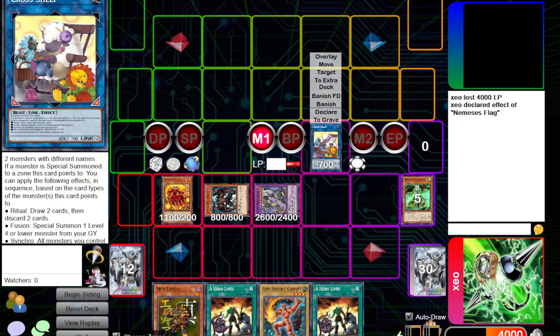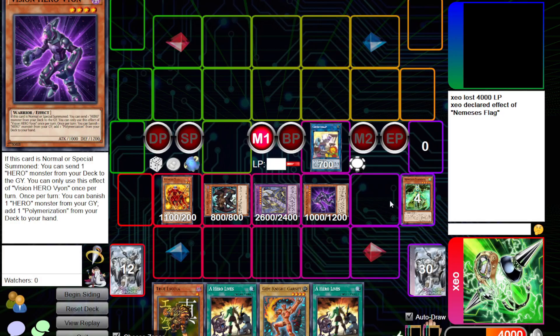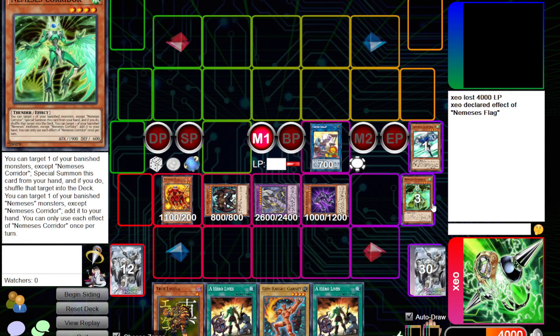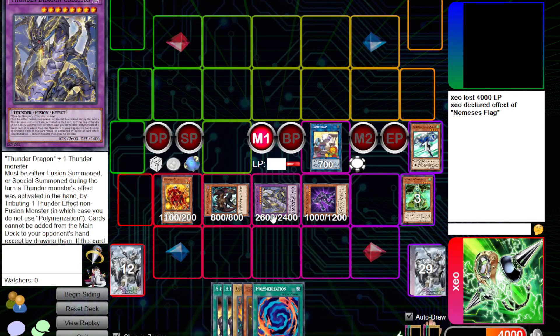Mali won't be staying very long. Summon our Corridor, shuffle this back, and we turn this into a Colossus — this is a huge monster. Cross Shape triggers.